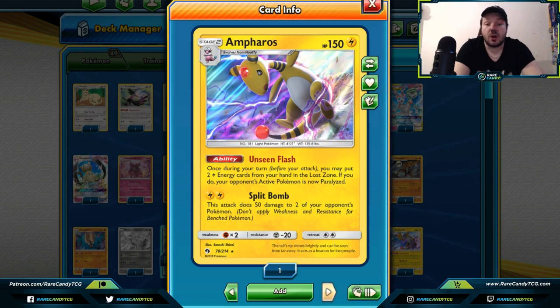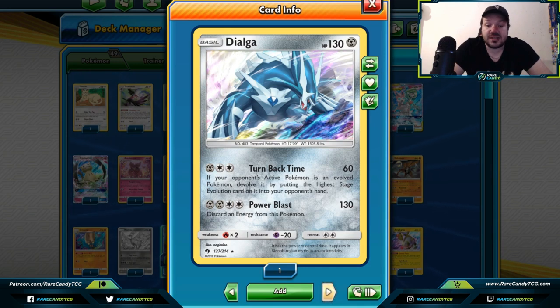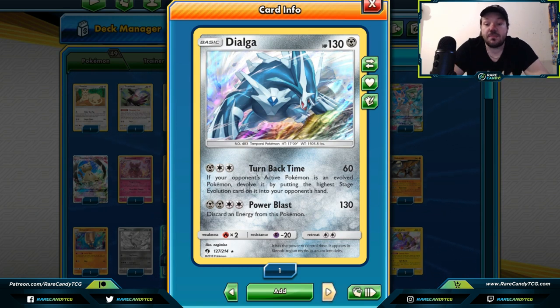Dialga — if you could power this Pokemon up quickly, whether you're playing Magnezone, Malamar, or an Ultra Necrozma Malamar deck, you can use Turn Back Time to devolve your opponent's active Pokemon and knock it out prematurely. Our format has a lot of strong basic attackers so it might often run into basics, but if stage one or stage two Pokemon become big in the format, Turn Back Time might be an amazing card to play.